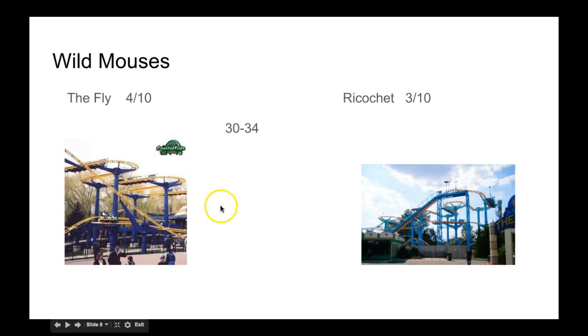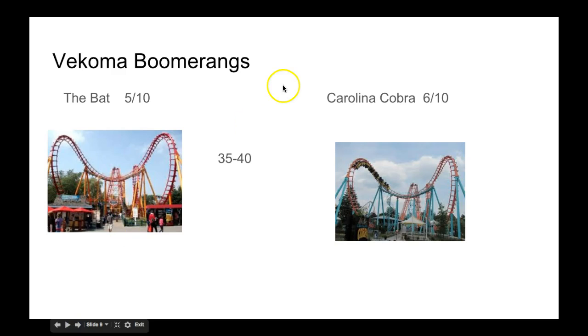Now the wild mouse. This is gonna go to the Fly because it has the bigger drop. The combat coasters: this is gonna go to the Cobra for the better restraints, but both parks will earn points.